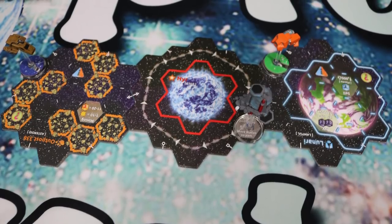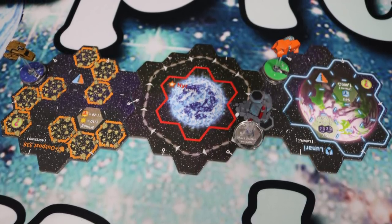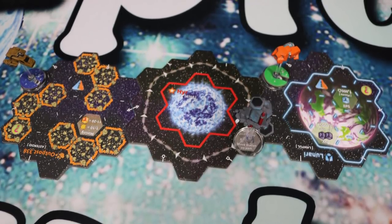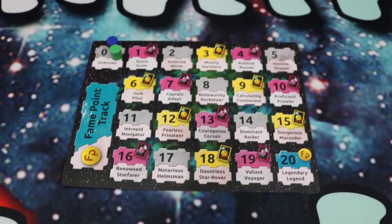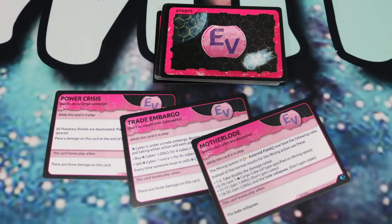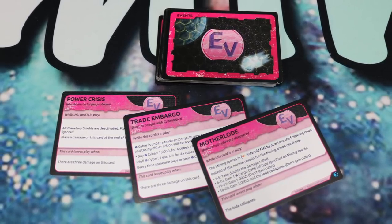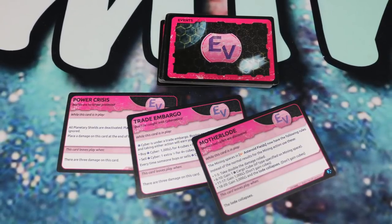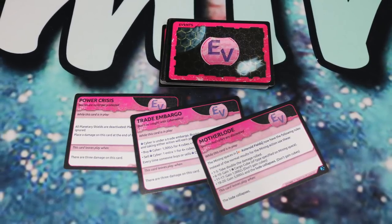There are new rules for setup where you always start with the dying star in the middle of the board with the space station orbiting around it. You then attach sectors to that starting tile based on the number of players. There is a new fame point track that will bring events into play the first time a player reaches the event space. These events can do all sorts of crazy things from having the shields around planets go down to different trade embargoes which make it harder to trade, or having extra resources in different asteroids. There are 22 different event cards that can really mix up your Xayah game.